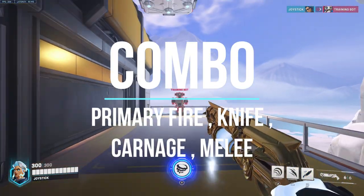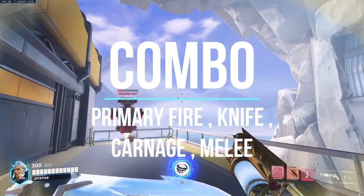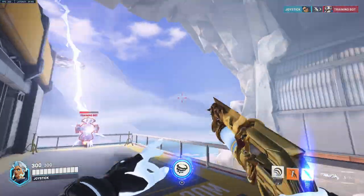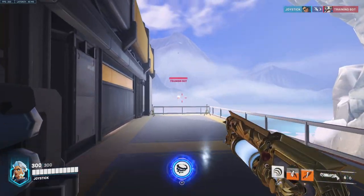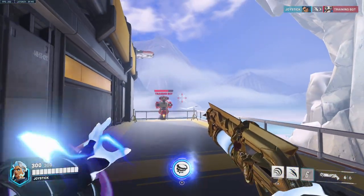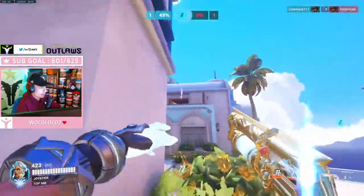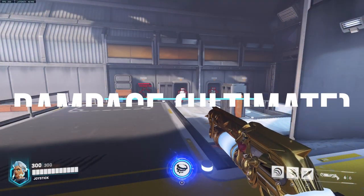The combo I like to do is: shoot your targets to soften them up, hit them with the knife, then finish them off with Carnage — it's a great combo and really effective for getting a kill quickly. Even if you don't finish them off with your gun, you can also hit them with the melee, which is effective too. With the melee, they're dead.